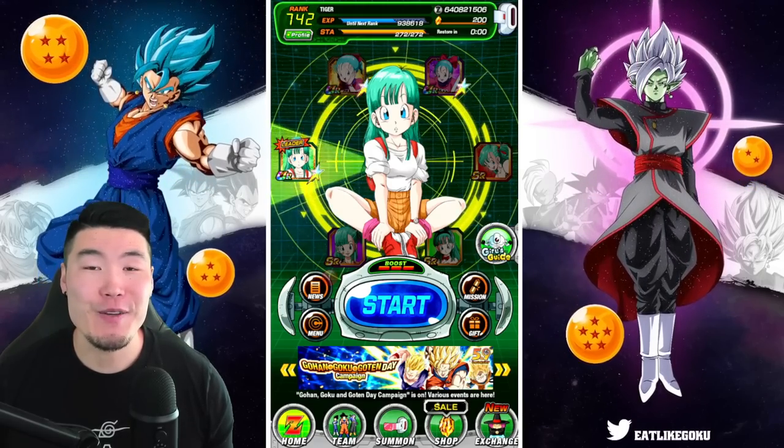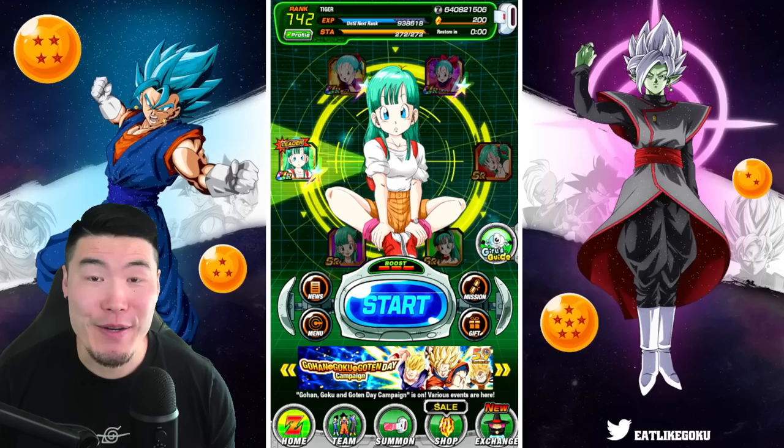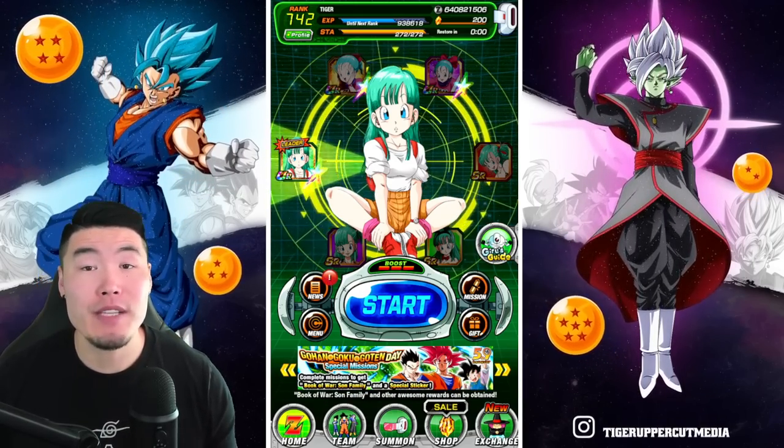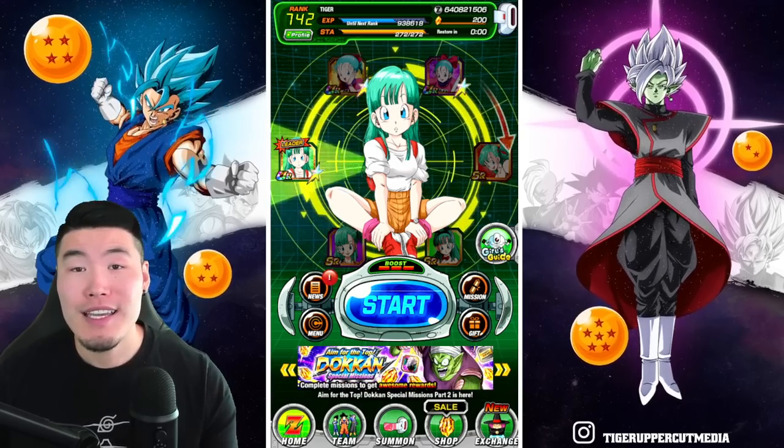Alright, what's going on guys? Welcome back to another Dokkan Battle video. Today we are going to be summoning for the new LR Youth Bulma that just dropped on both Global and JP.